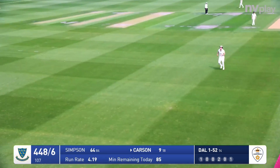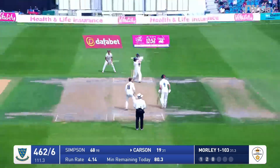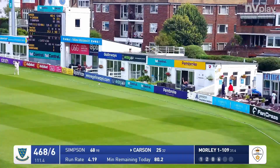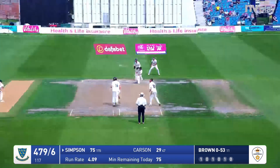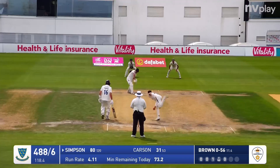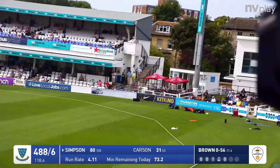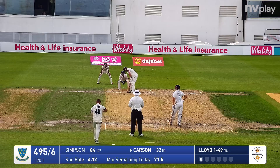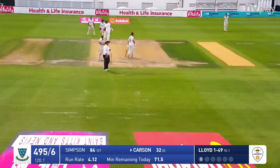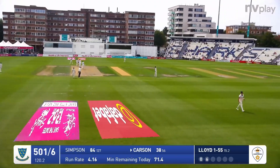Morley comes in to Carson and this one's hit uppishly down the ground, gone all the way to the boundary. Carson has hammered that away over cow corner - that may have gone all the way for a six. More questions come in. Morley bowls, swept by John Simpson - a lovely shot, going for four around the wicket. Simpson drives beautifully through extra cover for four - a lovely shot. Lloyd bowls, that one has been smashed down the ground by Carson, going to go all the way for six, right to the back of one of those temporary stands at the Cromwell Road end.